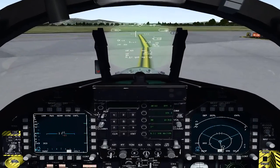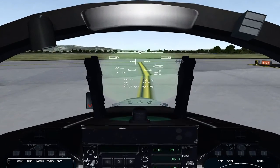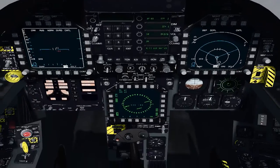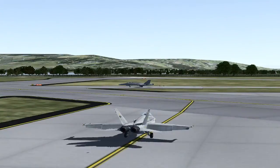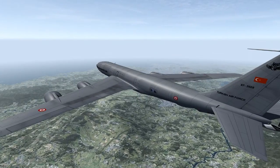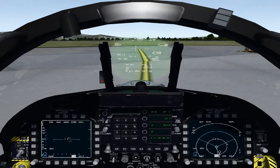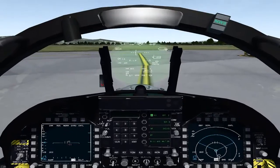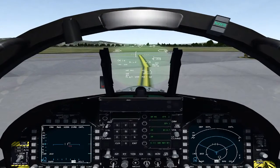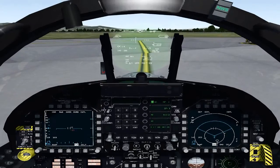All right guys, I'm all lined up here. On the HSD, waypoint 2 is where we're going to rendezvous with the tanker at about 38 miles over the water. I'll show you where the tanker's at — it should be en route right now, going out towards the rendezvous point. We're ready to taxi. Pusan tower, Hornet 1-1 ready to taxi to the active. Hornet 1-1, Pusan tower, position and hold.